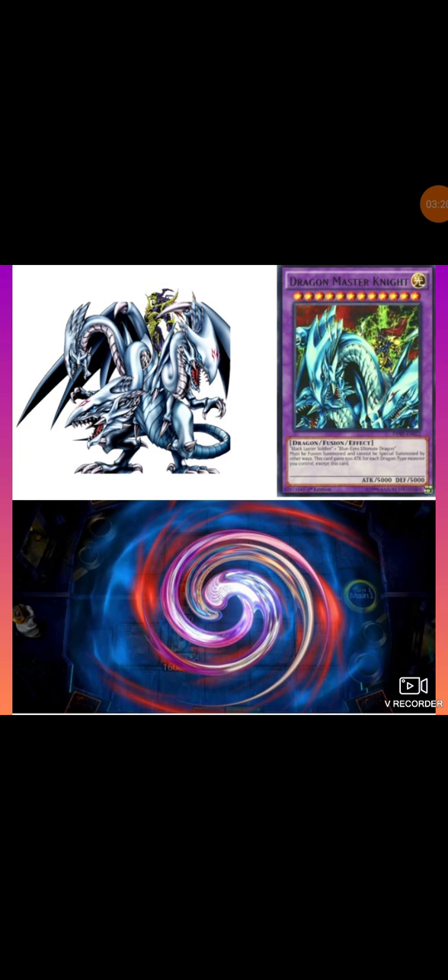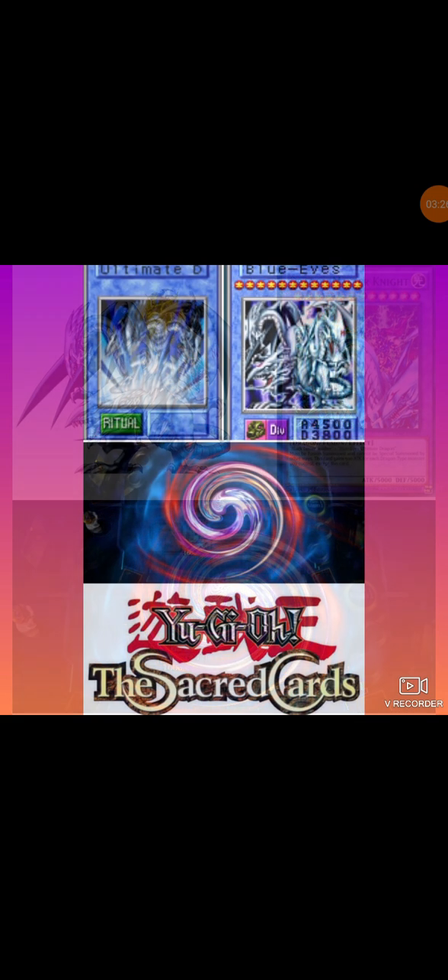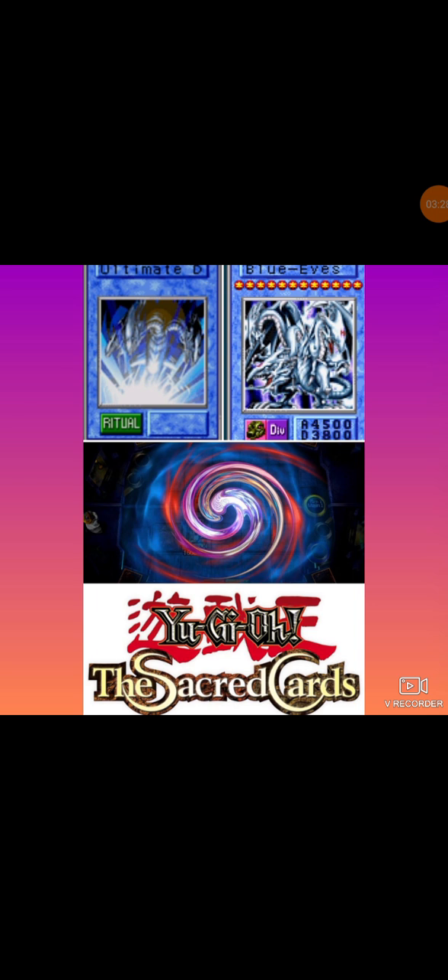Warrior and dragon fused together — we thought that'd never be the day. But in the game Yu-Gi-Oh Sacred Cards, Ultimate Dragon Ritual is where you summon the Blue-Eyes Ultimate Dragon. You don't need much — the only thing you need is one Blue-Eyes, this card, and that Ultimate Dragon ritual. That's it.